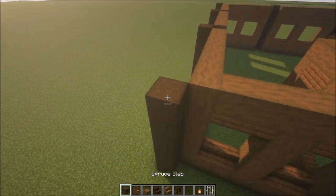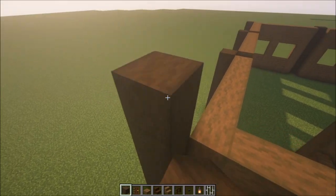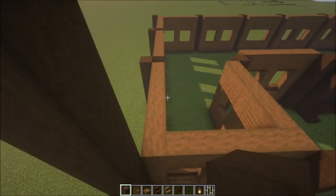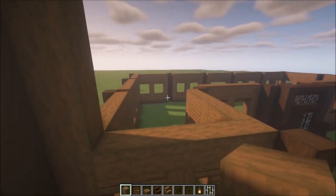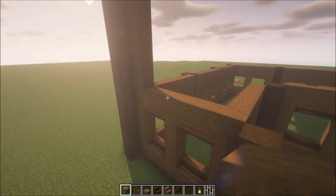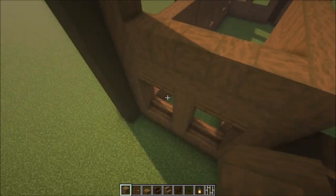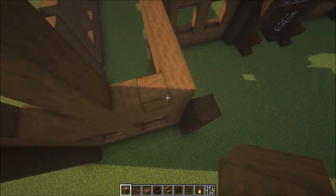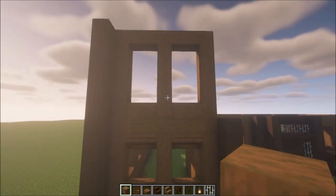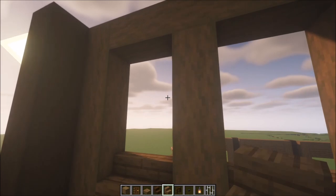For the second floor, start again from this side and build up six blocks. Then build this up. To make things easier, add a row of stripped spruce wood on top and then get the pillars and windows in like this. Here we go — this is the basic shape for the second floor.